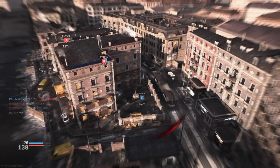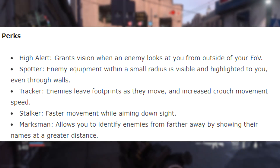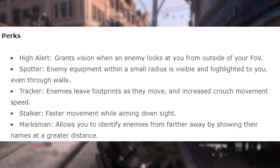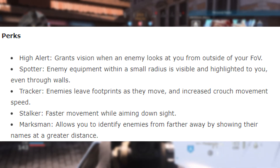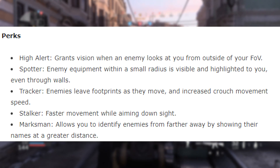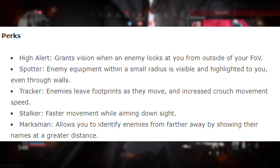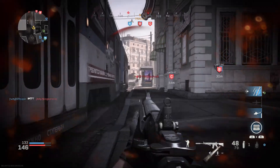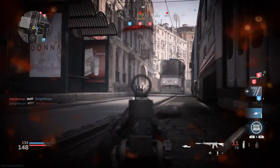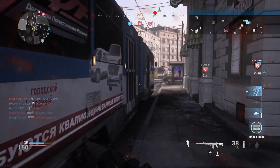The perks include: High Alert — grants vision when an enemy looks at you from outside their field of view. Spotter — enemy equipment within a small radius is visible and highlighted through walls. Tracker — enemies leave footprints as they move, with increased movement speed. Stalker — faster movement while aiming down sights. Marksman — identify enemies from farther away by showing their names at a greater distance. Interestingly, some perks like Stalker aren't in normal multiplayer but are in Battle Royale.